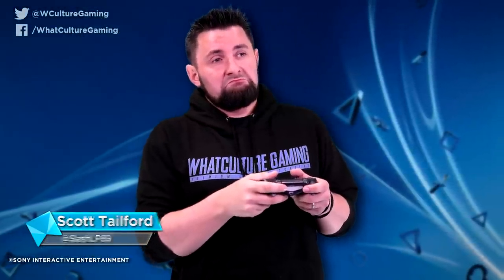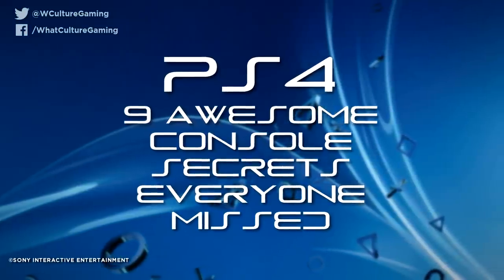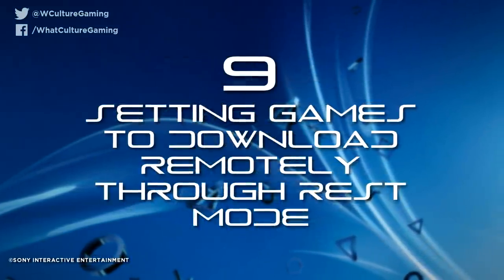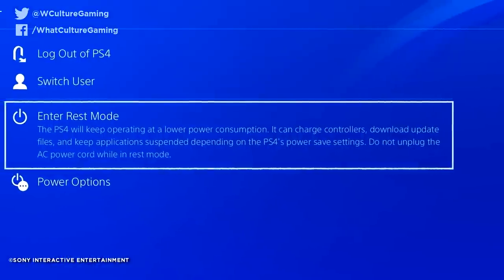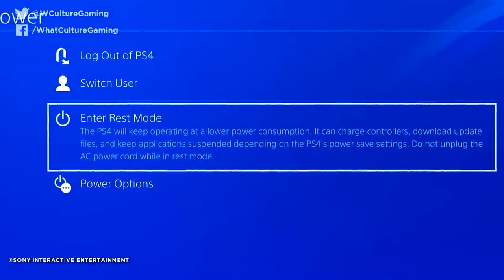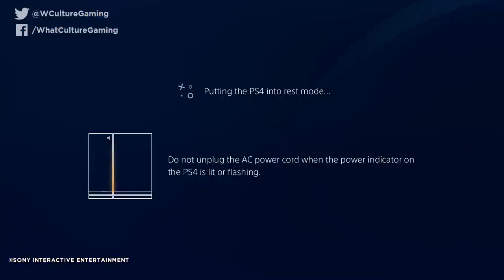I'm Scott from WhatCulture.com, and this is PS4: 9 Awesome Console Secrets Everyone Missed. Number 9: Setting Games to Download Remotely Through Rest Mode. Rest Mode is without a doubt the MVP of the PS4's features post-launch, and something that would take years to be implemented properly.